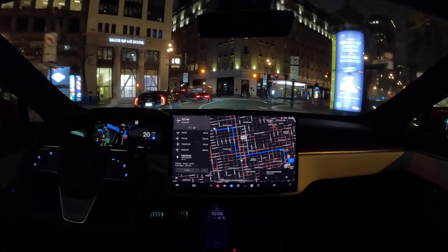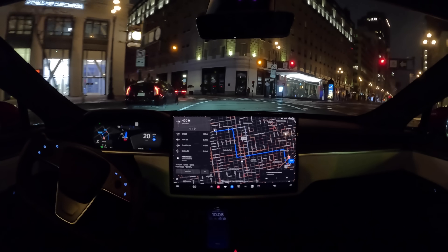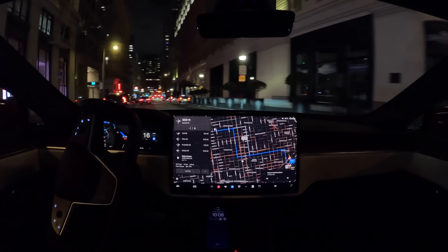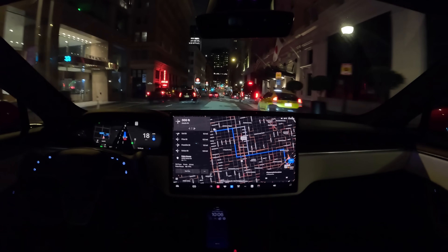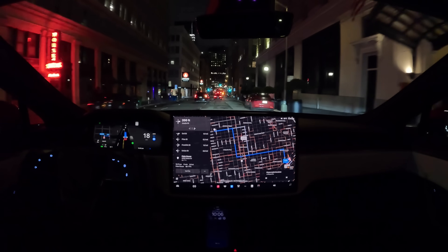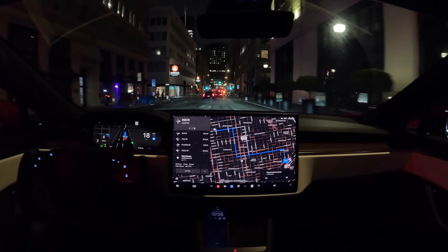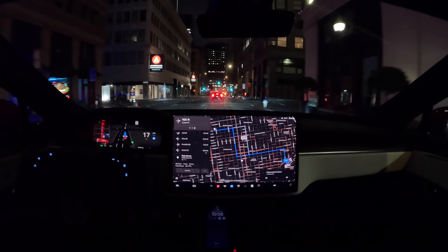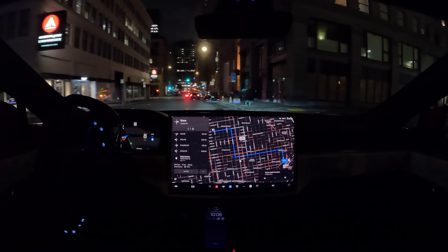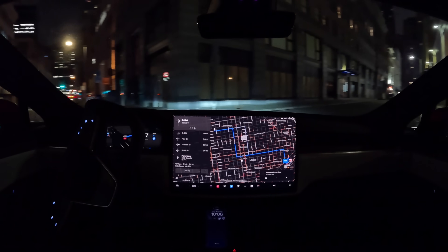Going ahead, crossing the street — got a yellow light and it made it across. Now we're making a right turn onto Jesse Street. It's a nice smooth right turn.